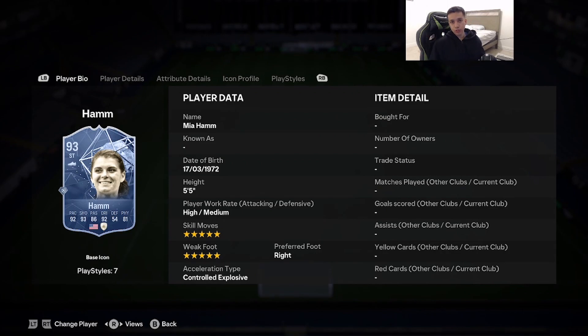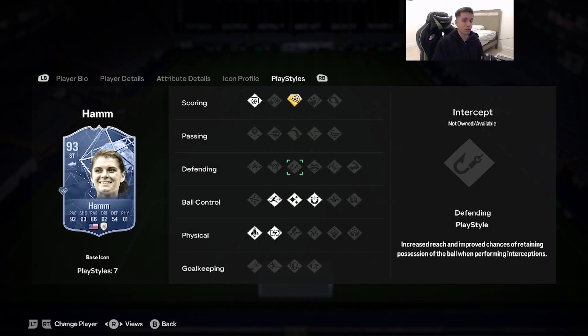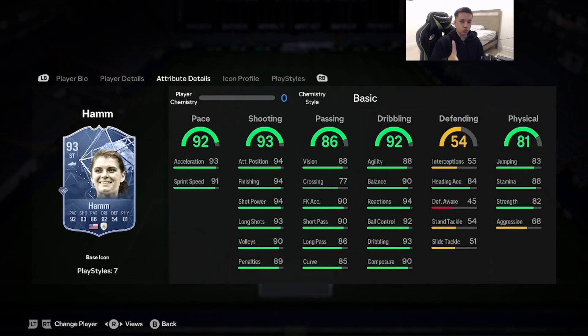Number 4 is the best female in EAFC24 Ultimate Team without question — 93-rated Mia Hamm. 5'5", high/medium, 5-star skill moves and weak foot, right foot, controlled/explosive acceleration. Stats: 92 pace, 93 shooting, 86 passing, 92 dribbling, 81 physicality. She has finesse shot, power shot, flare, rapid, first touch, relentless, and quick step. Her dribbling is out of this world — arguably the best dribbler in EAFC24. Everything in the shooting category is 90+. The only thing hindering her is physicality, which can be a liability against defenders like Van Dijk or Lucio.